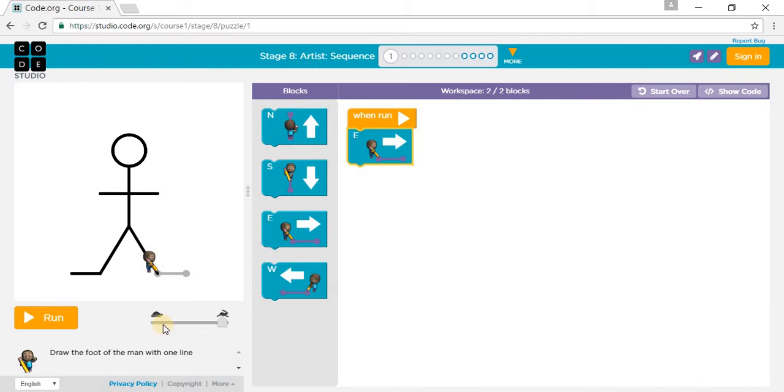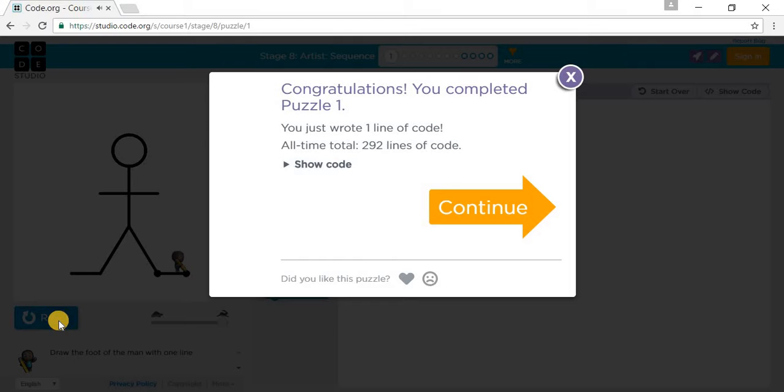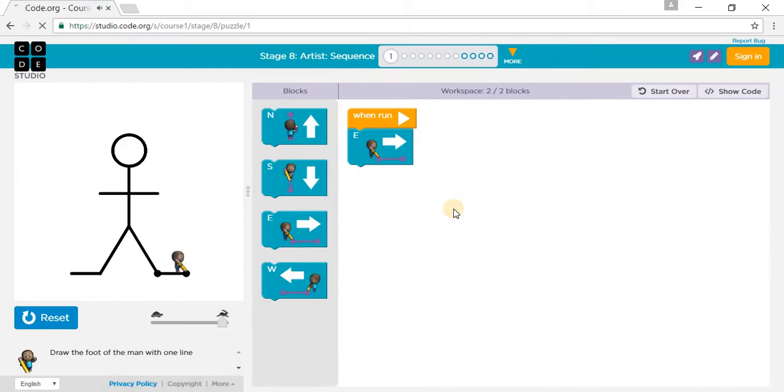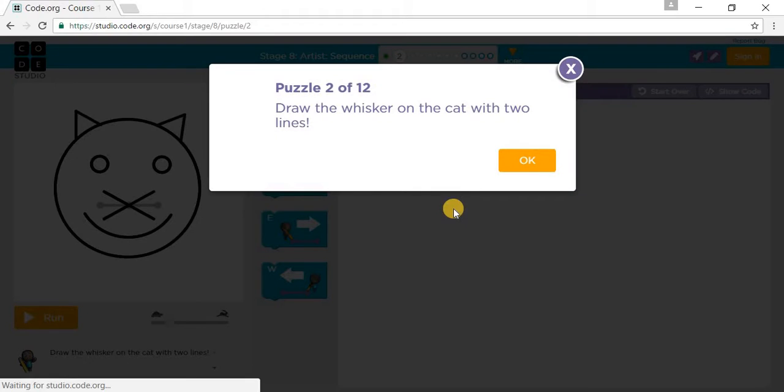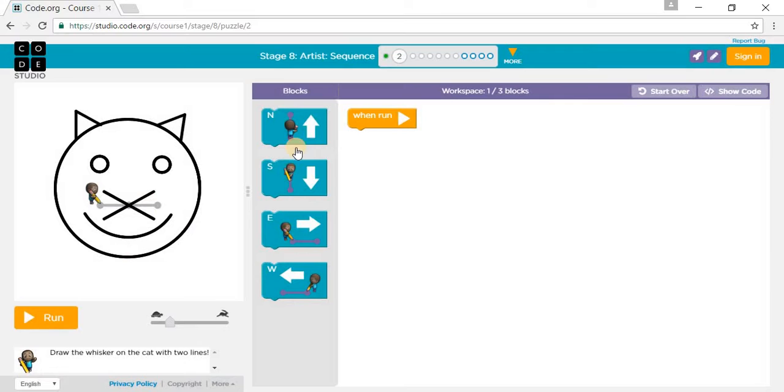I'm going to go to super fast speed. It says draw the whisker on the cat with two lines. So we need to go one line into the middle, then another line east to the left.